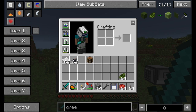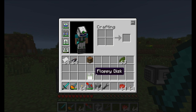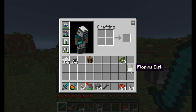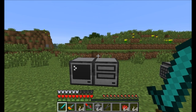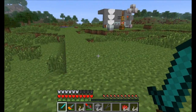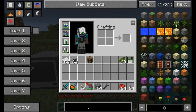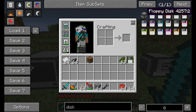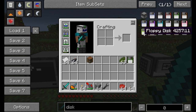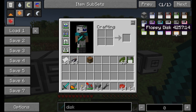Another cool but minor feature is the ability to color floppy disks. You can make floppy disks of different colors, which will be really useful if you want to store different programs on different disks. Once you have a lot of floppy disks in your chest it might be hard to track things down, so maybe keep all your mining programs on green floppy disks and your crafting programs on red floppy disks. You can check in the NEI screen — pretty much all colors are available to you.